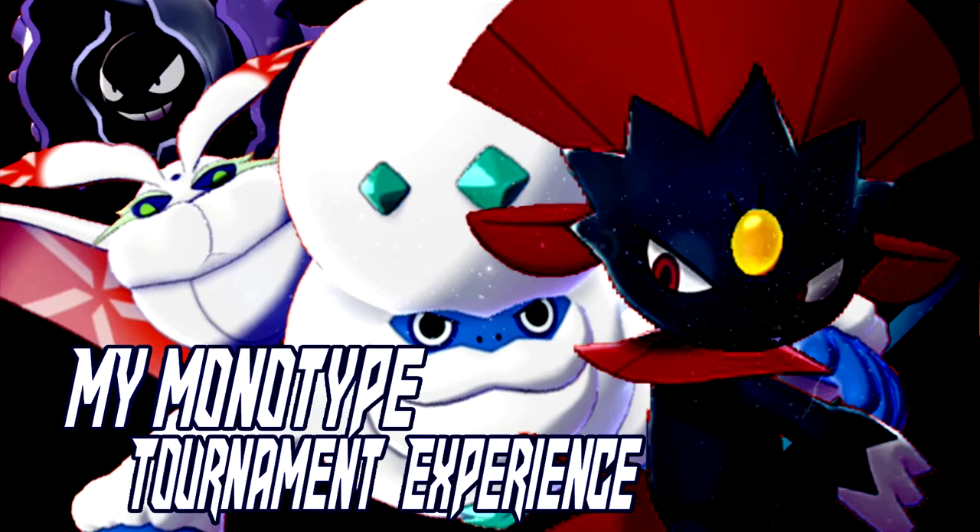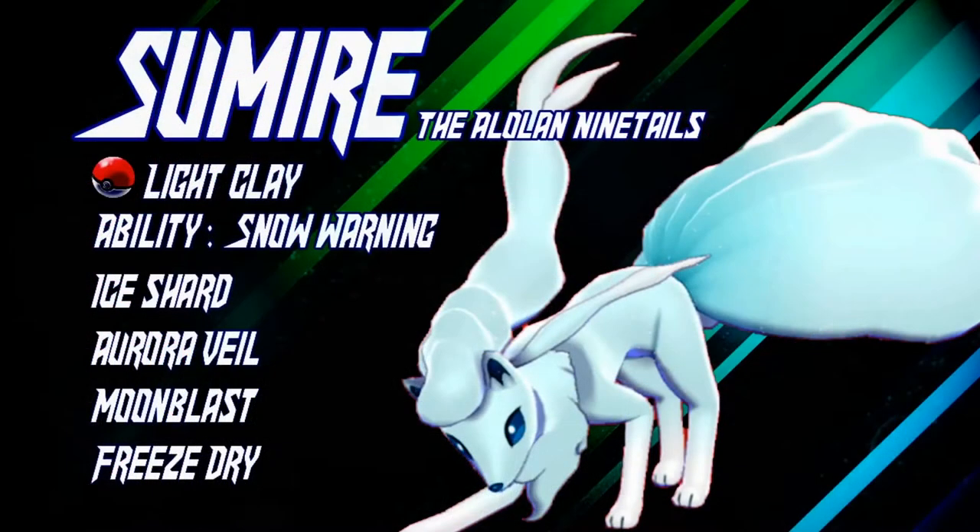I was playing Monotype Ice and I want to show off the team. First off we've got Ninetales-Alola. We've got a Likely set which is really nice. It helps a lot — it helps with setup especially for Frostmoth, for Cloyster, and for Weavile. Cure Black as well. Weavile is just there to do a lot of damage. Aurora Veil is very nice. Moonblast is there just to hit those dark types or anything that resists Freeze Dry. Freeze Dry is also good because water is a good typing, so I definitely wanted to hit that. I chose that over Blizzard.